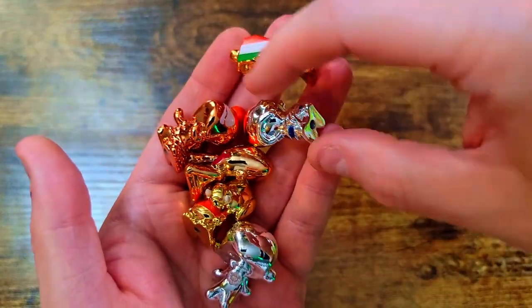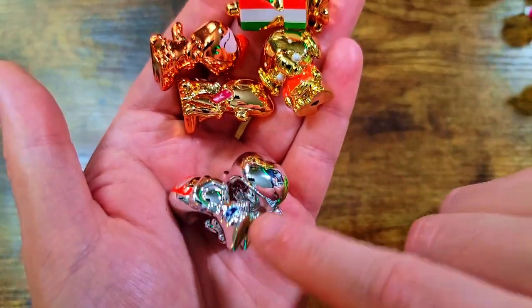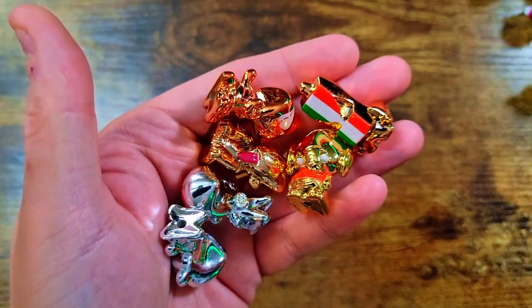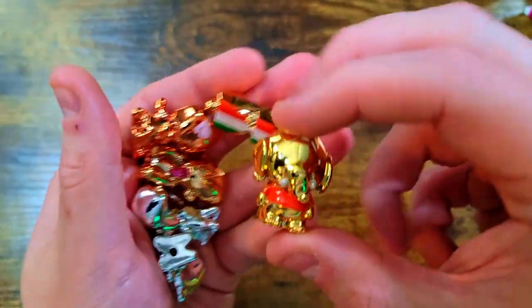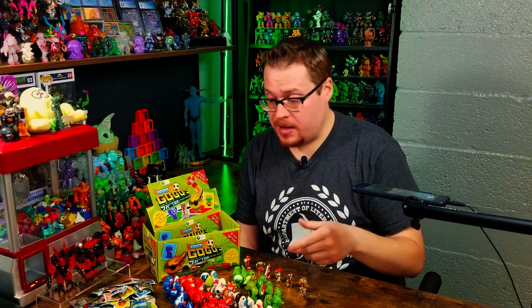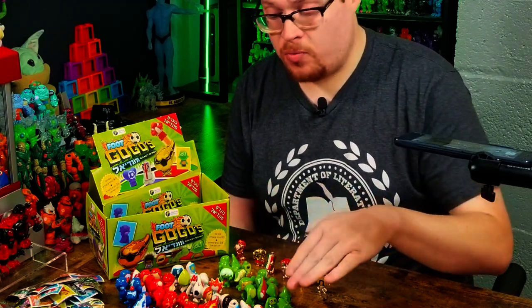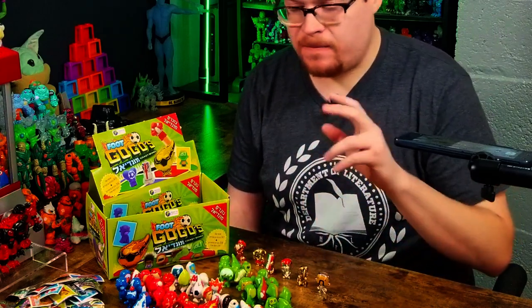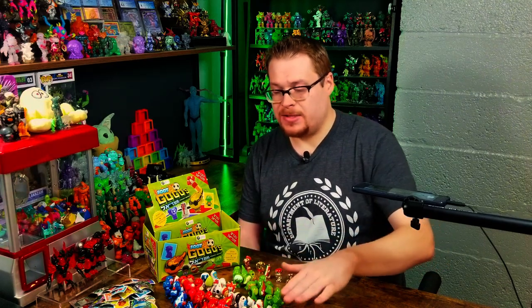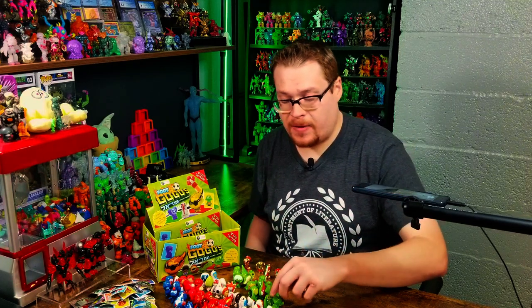Looking at the metallic breakdown: three bronzes, two silvers, one gold — kind of like a podium, third place bronze, second place silver, first place gold. Three, two, one — makes sense for the box according to the theme. I'm not going to complain because we got the gold elephant and I couldn't be happier. For color ratios: red definitely dominated this box; green and white were pretty even; blue caught up toward the end.